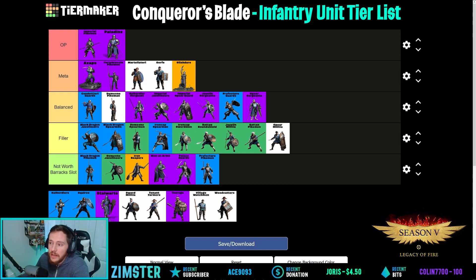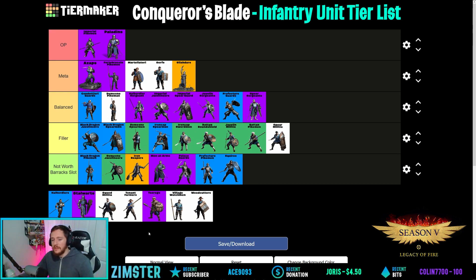Squires — I've never really used them. They can't compete with Condos or Prefectured Guards — those two shield units are way better. Chat says not worth it. Going with not worth barrack slot.